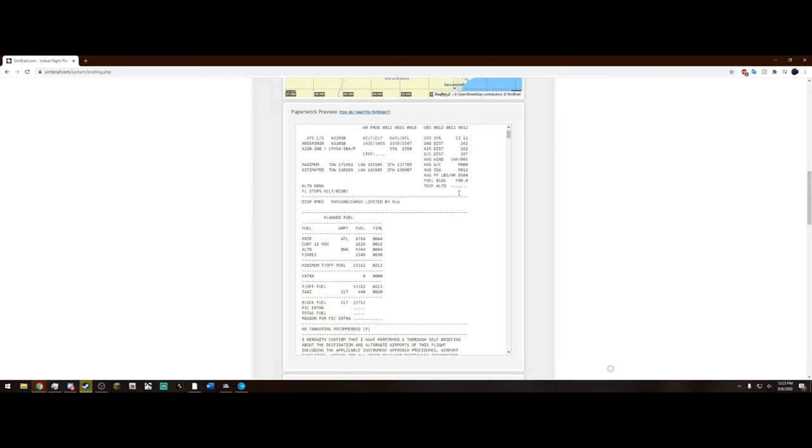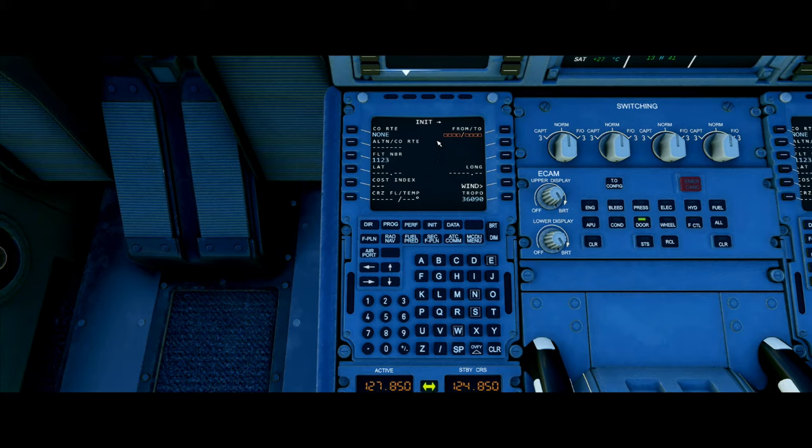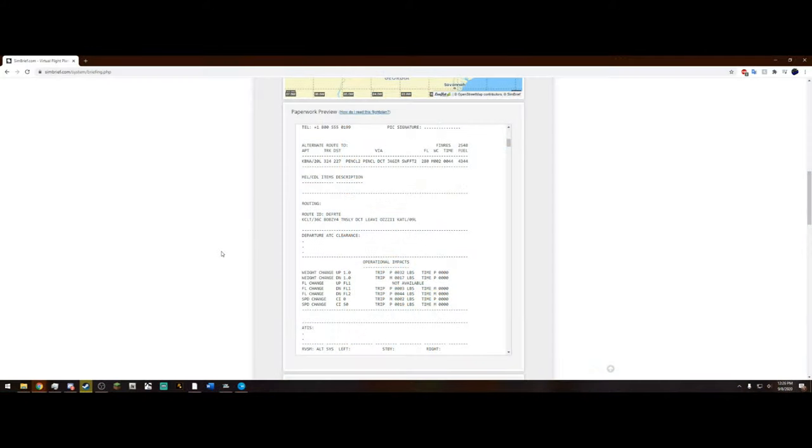We are going to be taking off from runway 18 center, but they still use the Bob Z4 departure, so we are going to use that. All we need to remember is this cost index and our cruise altitude. Now we can start filling in the INIT page. For the FROM/TO field, I'm just going to put KCLT slash KATL and enter it. It brings us to a page where all you have to do is hit return. After that, it automatically fills in our cruise level. If we needed flight level 340, we can fill that in by typing FL340. Our cost index was 12, so we enter 12 into the cost index. The next thing we want to do is head back into SimBrief and take a look at our route — we're departing out of 18 center, still using the Bob Z4 departure, and we'll need the Tinsley transition.